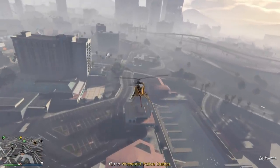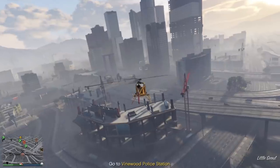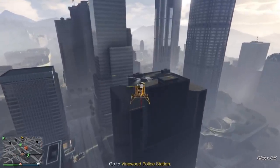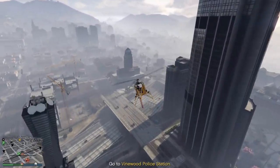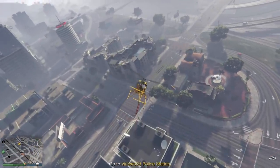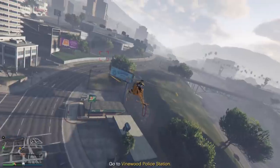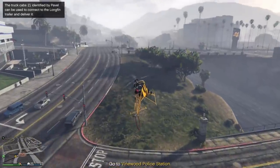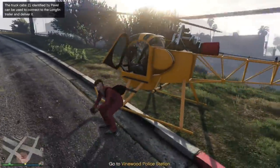This is the approach vehicle for the Cayo Perico heist. I know a lot of people like to use the submarine, but I want to show you guys a few ways and the most efficient way that I found to get the Long Fin. It's a really easy setup, really easy prep mission. The Long Fin is arguably the best way to approach Cayo Perico island because it allows you to approach really any way you want.